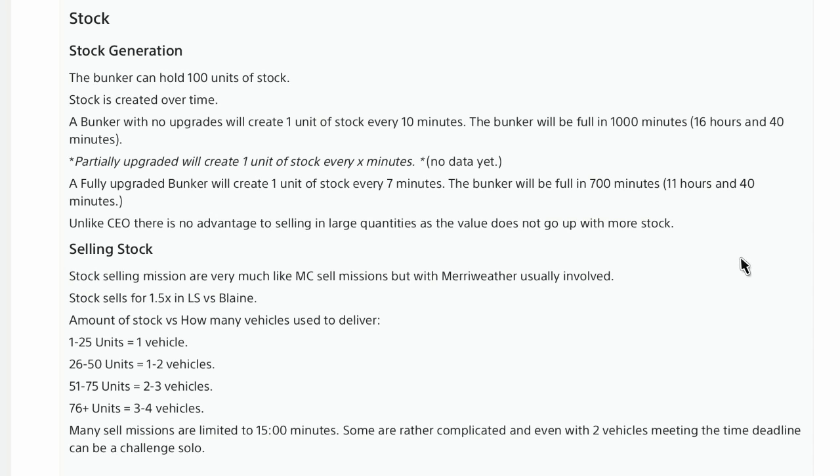Stock selling missions are very much like MC sell missions, but with Merryweather usually involved. Stock sells for 1.5x bonus in Los Santos versus Blaine County. Regarding amount of stock versus how many vehicles you use to deliver: 1 to 25 units — one vehicle; 26 to 50 units — one to two vehicles; 51 to 75 — two to three vehicles; 76 plus — three to four vehicles. You usually only have 15 minutes, so I would probably sell around 50 units or less — half bar or less.